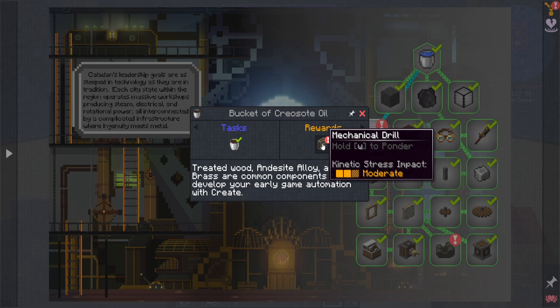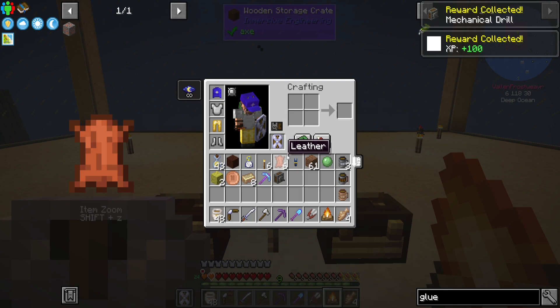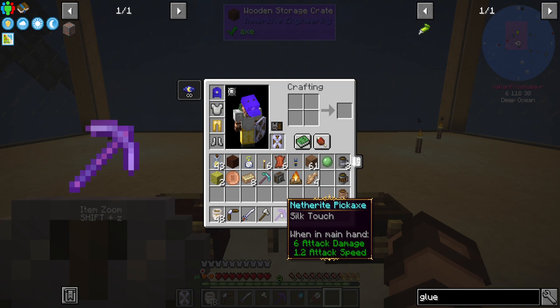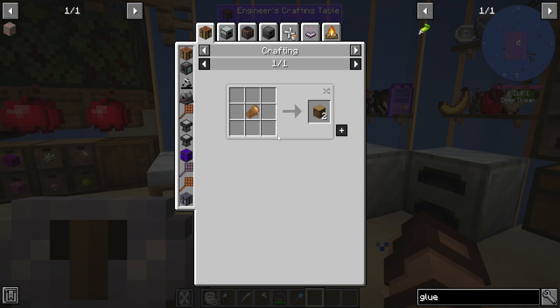Bucket of creosote oil gives me a mechanical drill. Nice, I'll grab that. And then with this I get plus 100 XP — I'll take that too. So I think that catches me up with most of those items. I've got another right pickaxe — I bought it for a 20 coin, and then I took that Silk Touch enchantment and put it on there. If I had known I was going to get the Dimple of Venus here, I would have put the Silk Touch enchant on that.